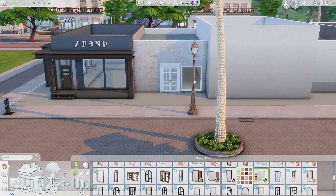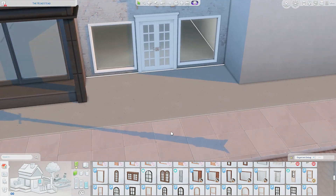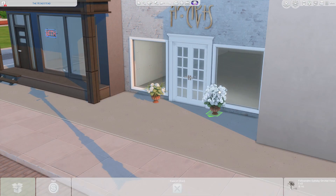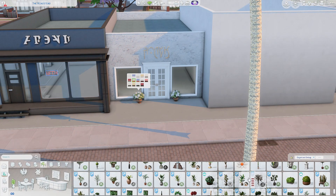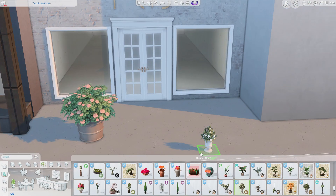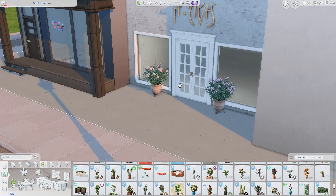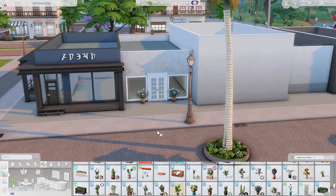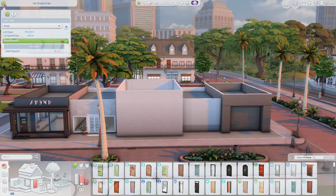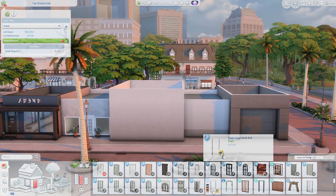I put signs on each of the spaces. This one I was thinking could be like a spa or a yoga studio — I just felt it was something very feminine and girly. Originally I was thinking this could be a wedding shop, like a wedding dress shop, or even a flower shop. I just don't know — I need help with what they should be.